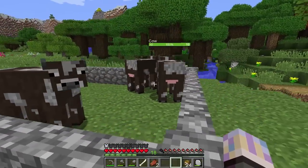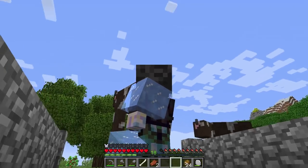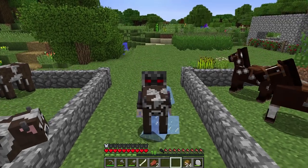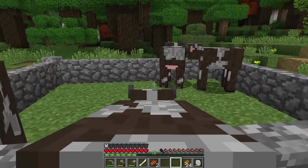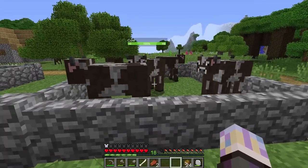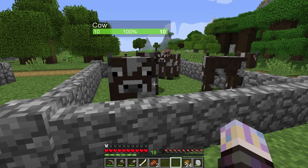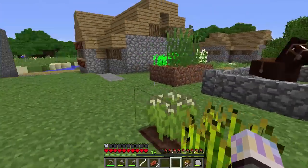Over here we got cows. That was pretty simple. You can actually pick them up, which is kind of funny because when you pick them up they kind of shrink a little bit, and you end up with cow butt in your face, which is kind of humorous. We need to turn these guys into buffalo for the Totemic mod, so we're going to get some buffalo today, which should be pretty neat.